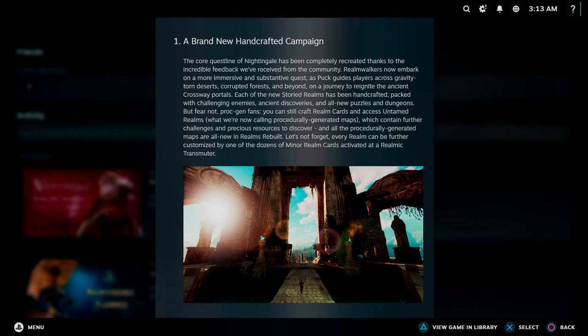With that, we have a brand new handcrafted campaign. The idea is that it's going to be a little more structured — a firm start point, an end point, and actual story-focused quests in between. They call these Storied Realms: handcrafted realms packed with challenging enemies, ancient discoveries, and all-new puzzles and dungeons. We can still use realm cards to affect those realms, which is great.